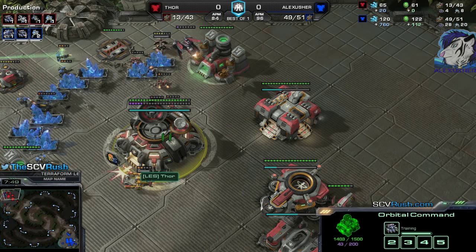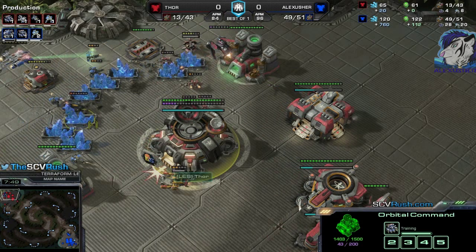This guy is high master, rank 81 — top eight — and this build can be that strong. But it can also be super weak, and I haven't figured out yet when to drop, where, and what to focus. It can be game-ending and super strong, but sometimes it can also be super weak.